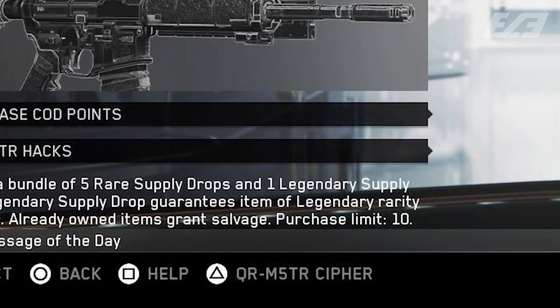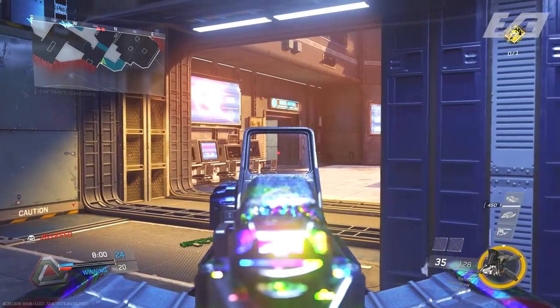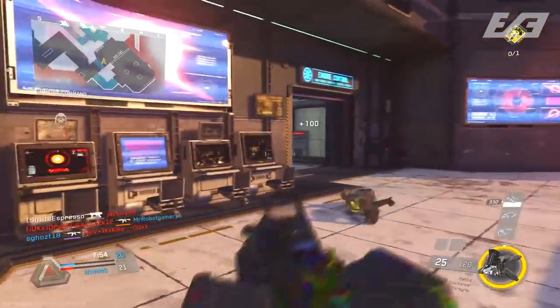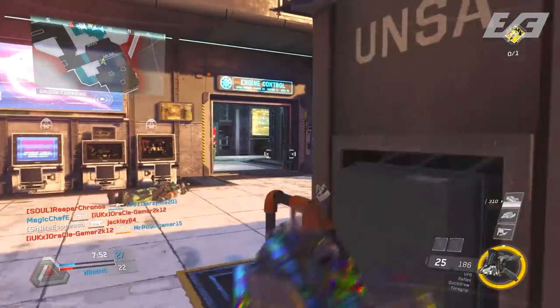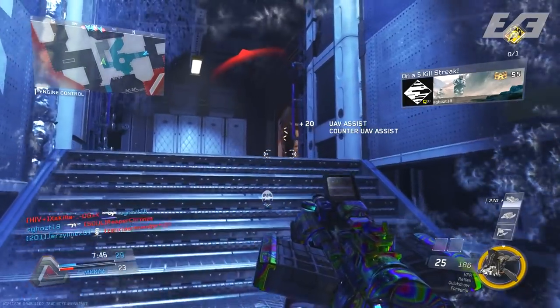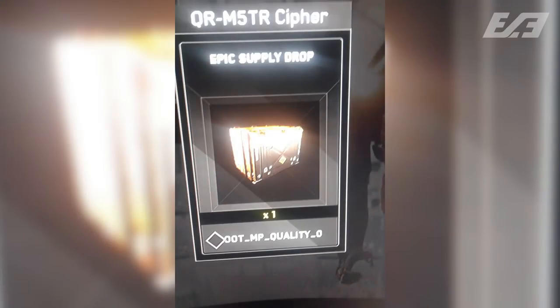For the longest time nobody had any idea what this led to, what the cypher was, and as a result it laid dormant in the community for quite some time. It all stemmed from a tweet from my good friend Ryan, or Prestige is Key, in which he tweeted out the thinking emoji with a picture showing: 'Quartermaster Cypher — Epic Supply Drop — a value of one,' with the seemingly game file string of code underneath it: 'loot underscore mp underscore quality underscore zero.'